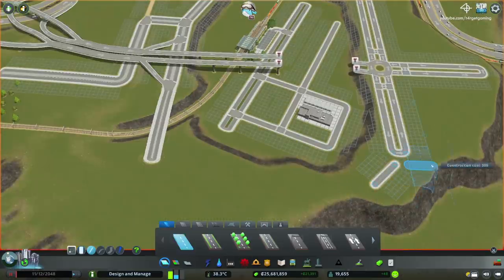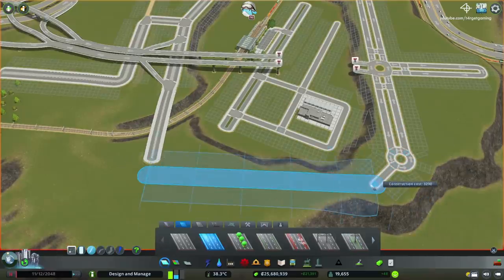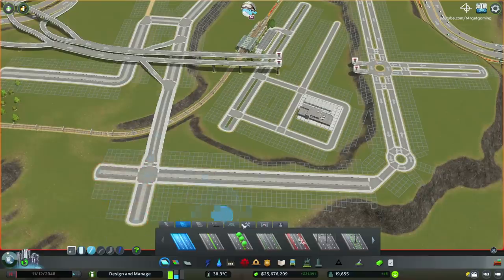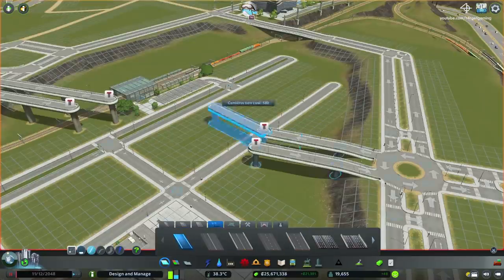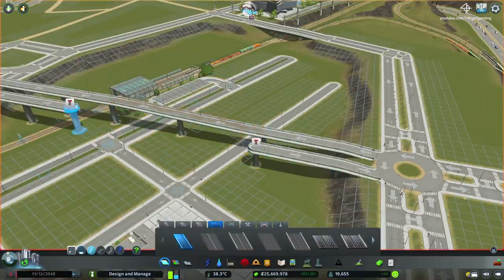Initially I thought about sinking only the area that would be containing the train station, but later on I decided that I would be making the whole neighborhood sunken, and it would be delimited by the avenues and also the highways that we have going on here.